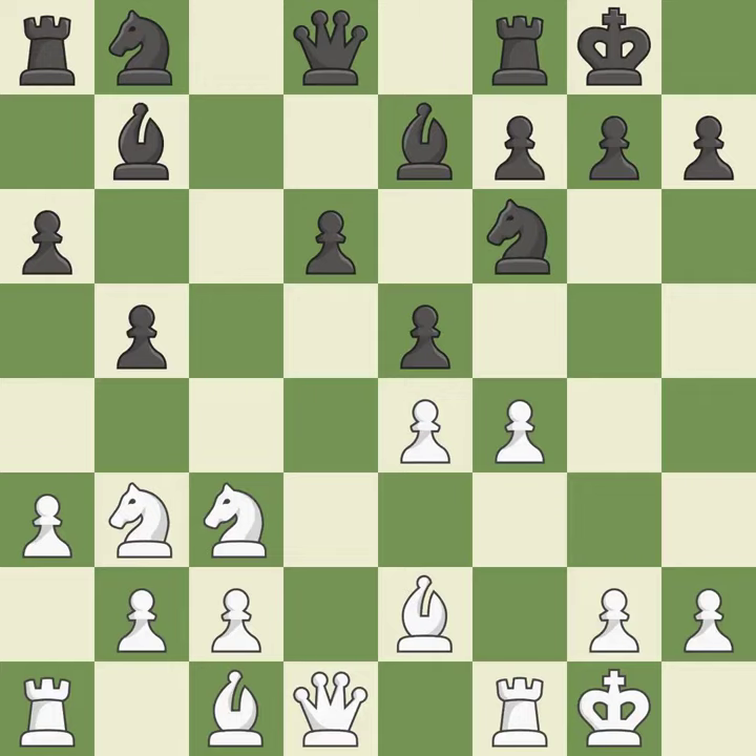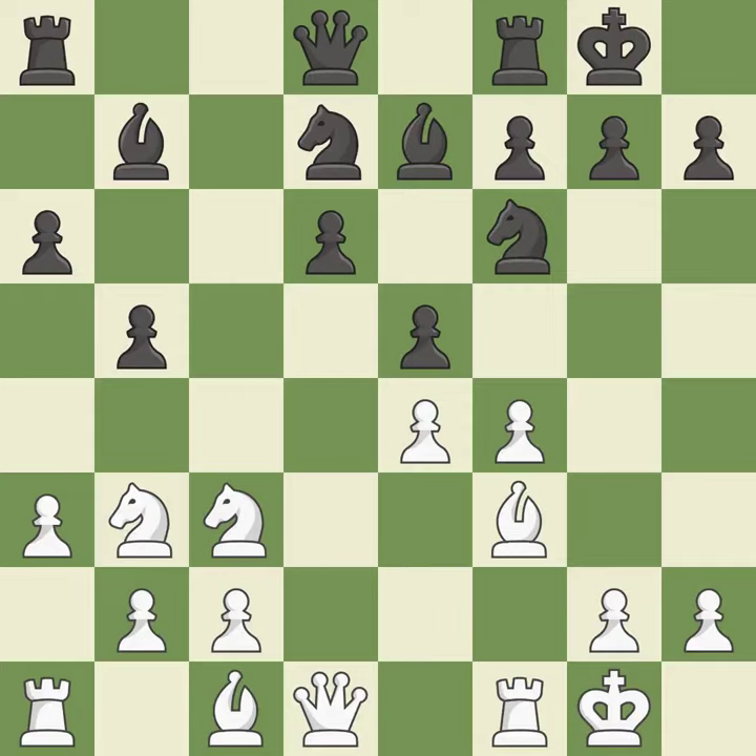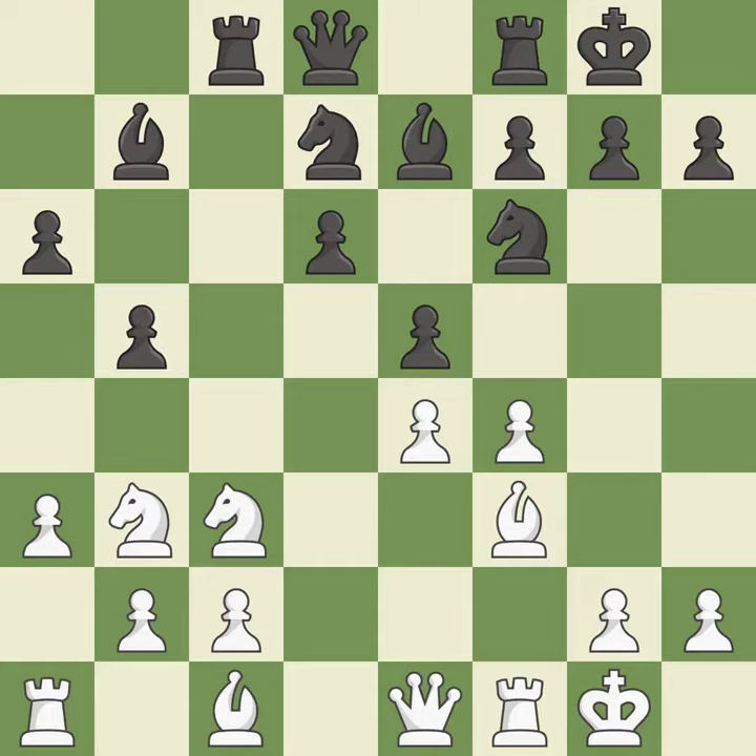This activates a bishop by developing it off of its starting square. This threatens to win a pawn — it is good. This is a missed chance to imply that winning a knight is possible — it is incorrect. This develops a knight from its starting square, activating it — it is ideal. Although the score was nearly equal, black now holds the upper hand. It is incorrect. Although black lost their advantage, the game is still almost evenly matched. It is incorrect. This misses a chance to build a bishop outside of its starting square — it is incorrect.